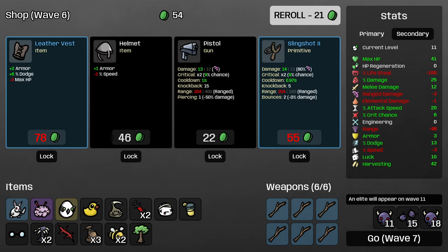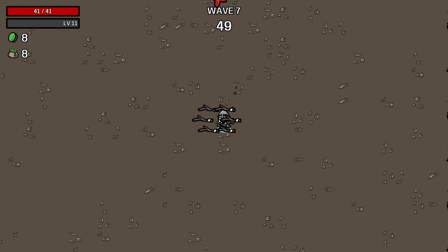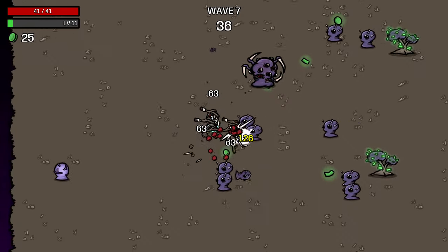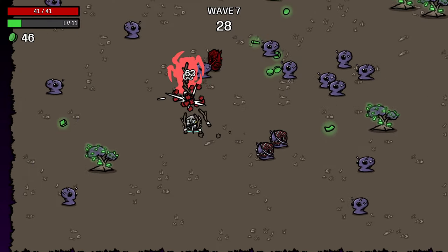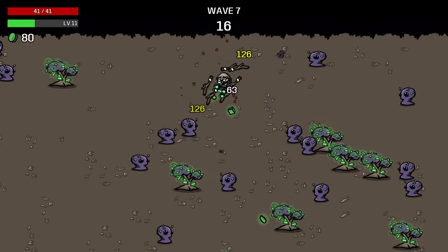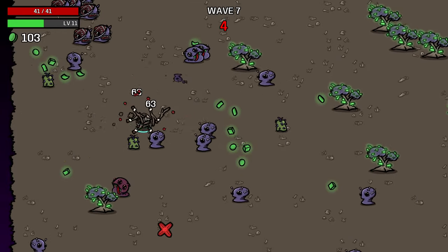You really want to avoid Lumberjack Shirt on this character, since it makes it much easier to accidentally break trees. I'll throw in one more reroll. Our speed is pretty bad right now, but increasing our armor is still pretty important, so I'm going to grab this helmet and lock the leather vest. Even though we've taken a few items that decrease our maximum HP, it's still pretty good just because we're using the primitive weapons, which is one reason the stick is so valuable for this character.